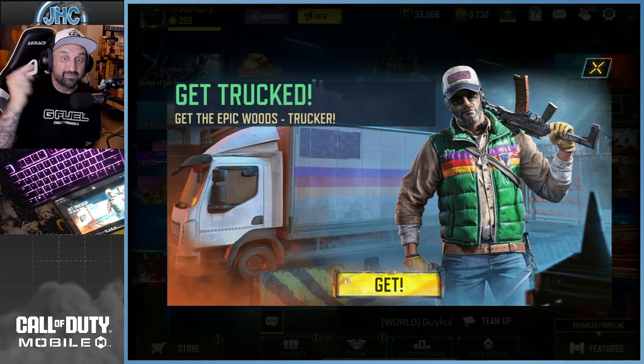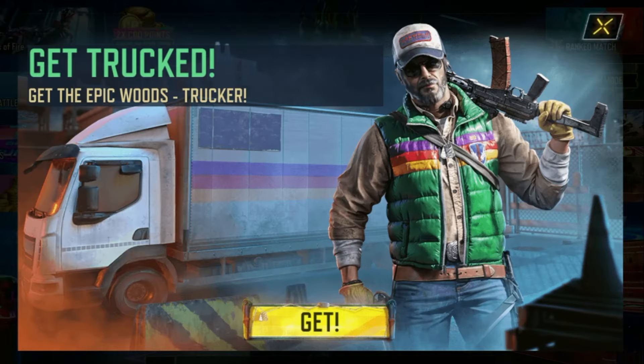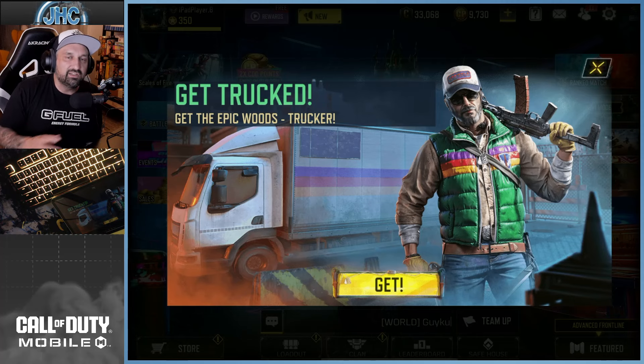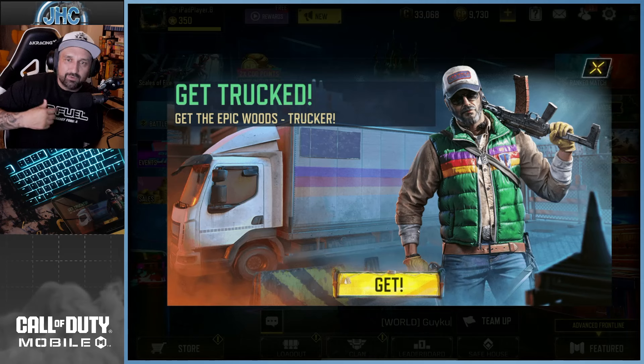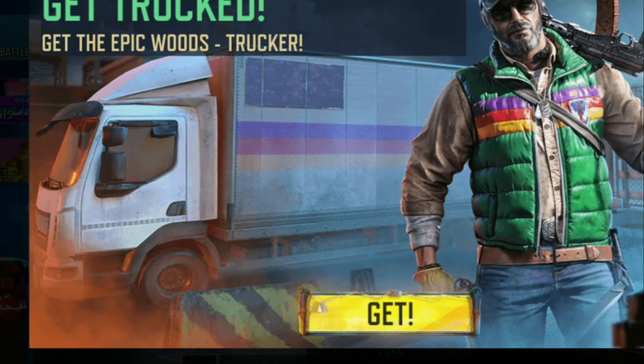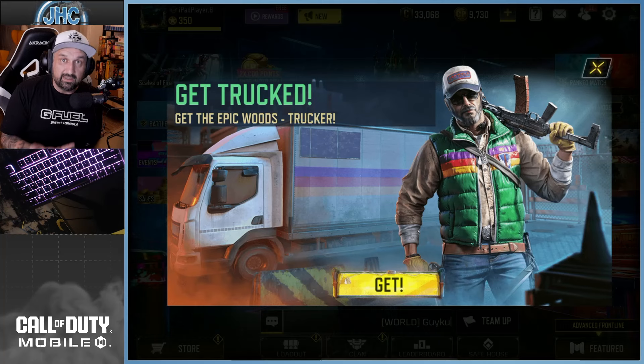Hey guys, we're back with some COD Mobile. I opened my game and this pop-up came up - we got the Epic Woods Trucker! I just thought this was too cool to skip. Sometimes there's a skin that I just cannot skip, and this is one of them. It's got the OG trucker vibes, just like in Dumb and Dumber - the Sea Bass character. The vest, the old dirty cap, the shades, and there's a truck in the background. I wish that was a generic epic truck, but it's just the design - there's no actual truck like that in the lucky box.